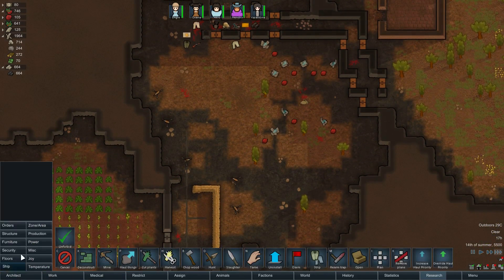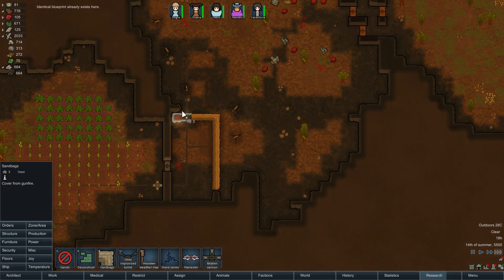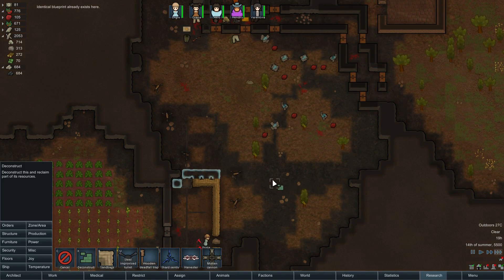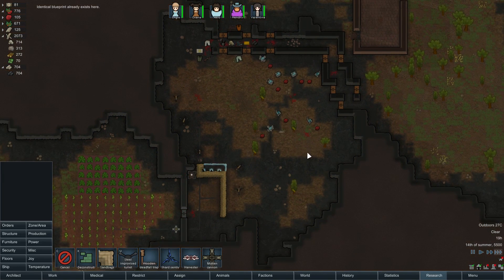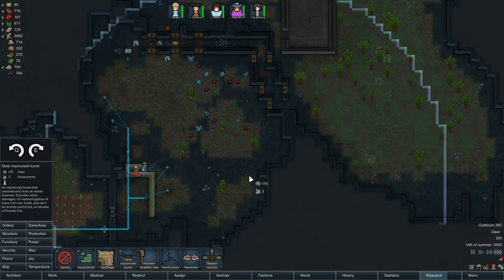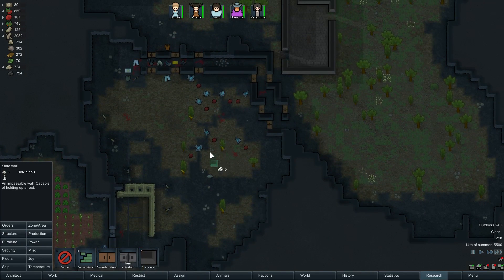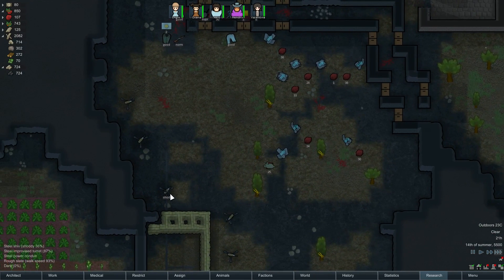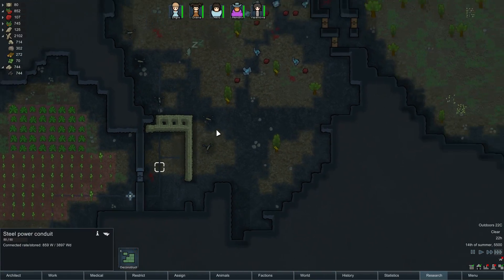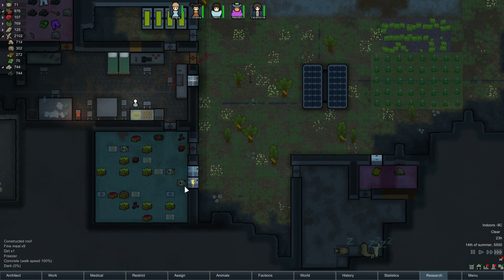So if the exit point's going to be there, we're probably going to need to double up the sandbags here and then deconstruct the ones right there so that people can walk through. Ideally we would actually have a bunch of improvised turrets along this wall that were all separated by stone walls, so that when they exploded, they didn't kill each other. But I think for now we're just going to leave our turrets as they are, since we can't reinstall them elsewhere without completely deconstructing them - that would just take too much of our resources.